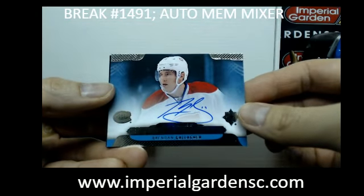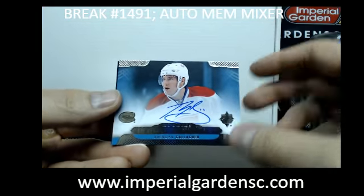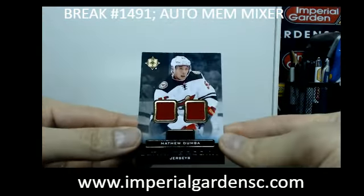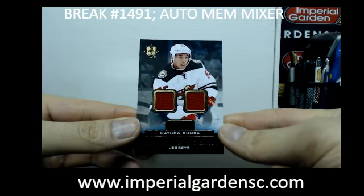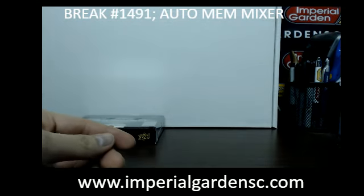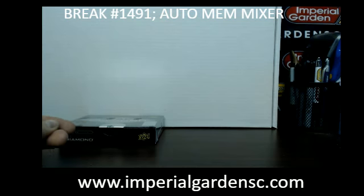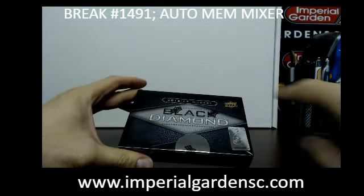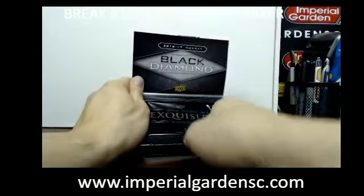Our next one is an Ultimate Signatures rookie year of Brendan Gallagher, going out to the Canadiens, going out to Patrick. And an Ultimate rookie jersey of Matthew Dumba going out to Minnesota, going out to Brad.